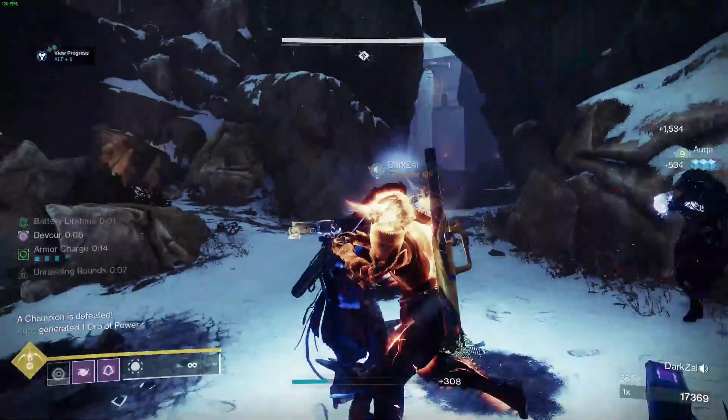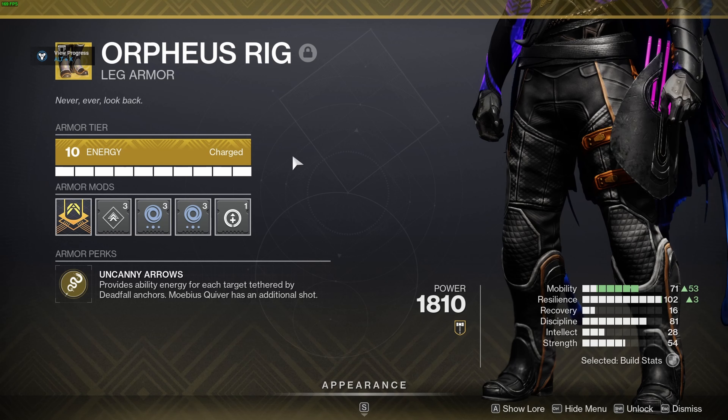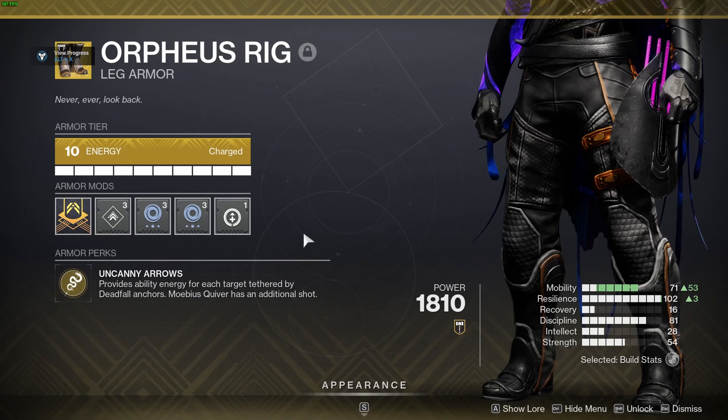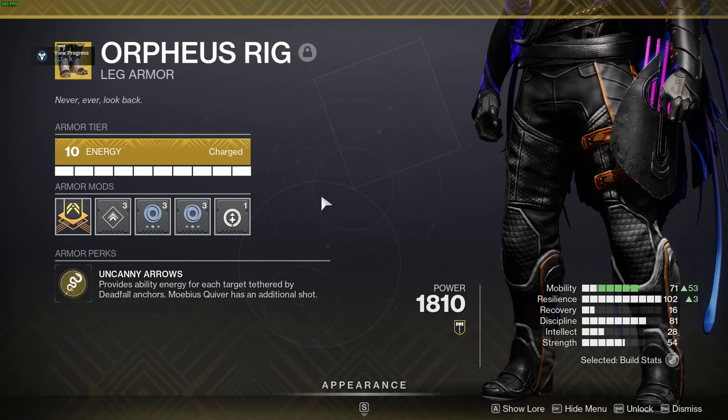Orpheus Rig is an exotic that got tons of play early on in Destiny 2 and has made a bit of a comeback lately. It makes it so you get super energy back for every enemy hit with your tether, so a large group of enemies will give you back over half your super energy.